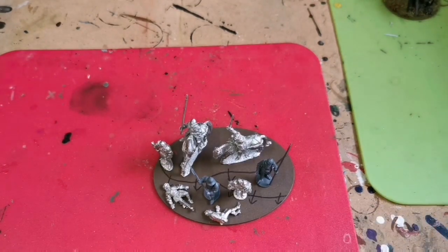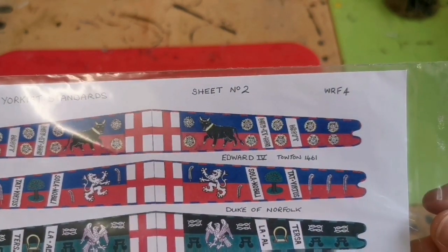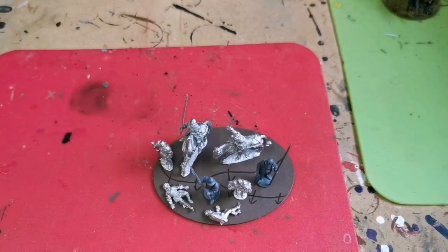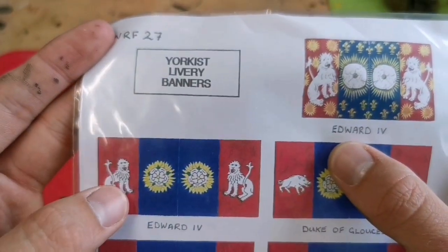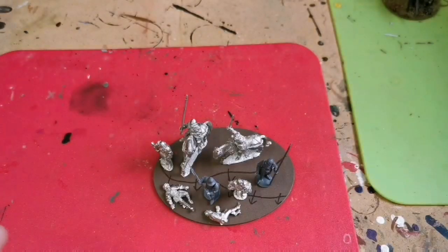Then I've got the banners. That top one with the bull — that's the Towton banner, and that's the one I'm looking forward to using. Then I have the livery standard, and it'll either be this one here or this one here. I'm tempted by this one here, so we'll have to see which one to do.